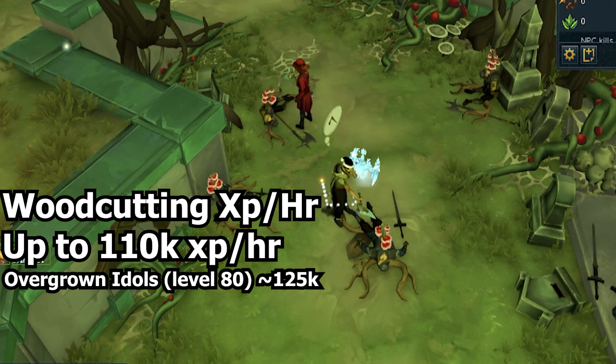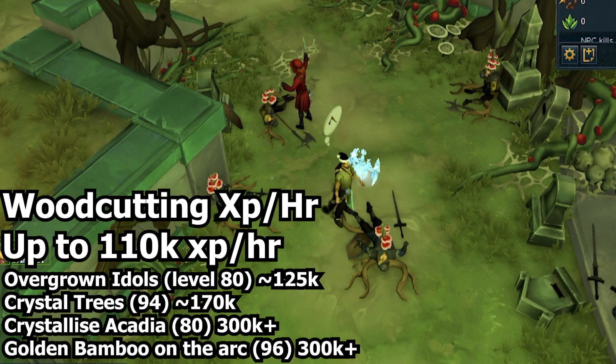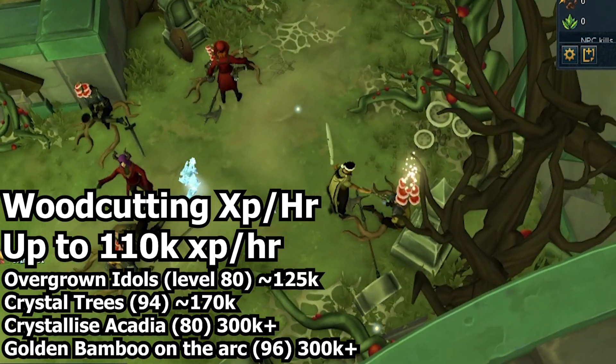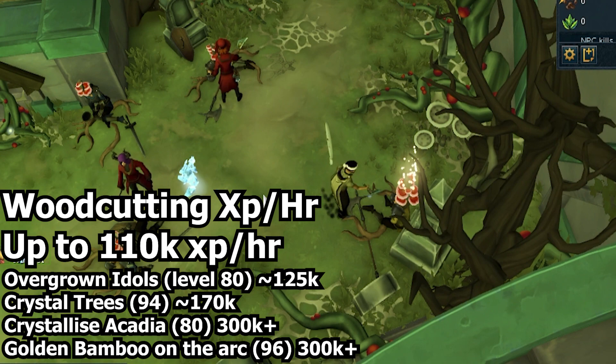If you want to make money woodcutting, elder logs are very good right now and would probably be better. At 94 you have crystal trees pushing around 170k experience an hour, and crystallized Acadia can push well over 300k even at 80, alongside golden bamboo at 96 also pushing over 300k an hour. This woodcutting node is just not very good.